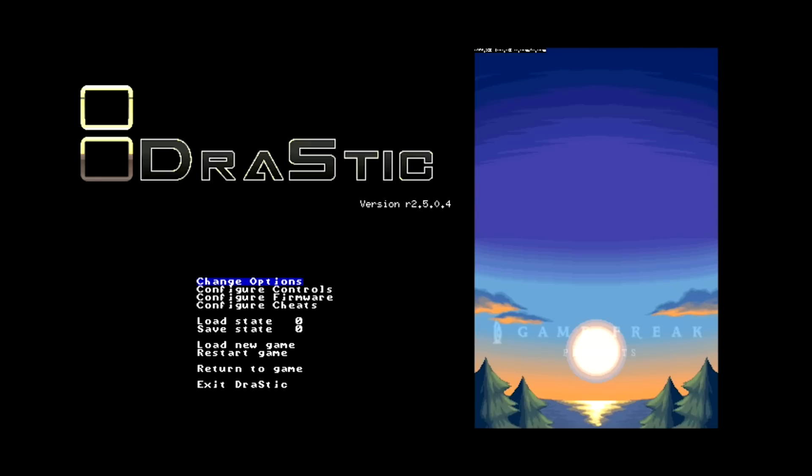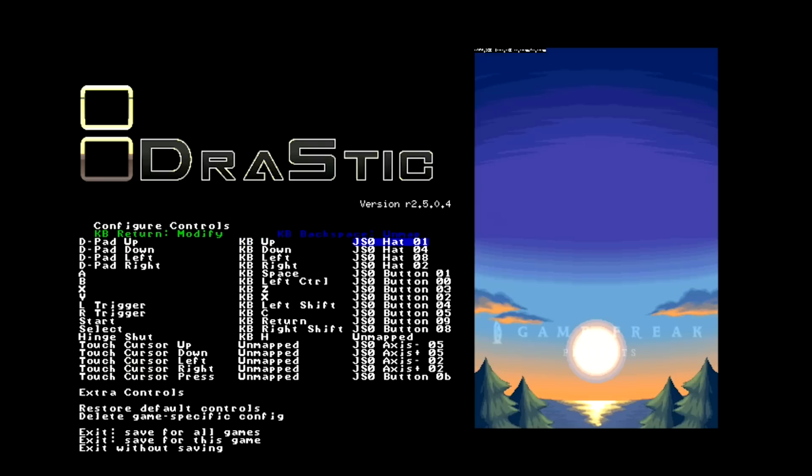The next thing is to reconfigure our controls. You're mapped with both keyboard buttons and joystick buttons. Go down to the start section and map it to your start button — it's currently mapped to something different. Same with the select button — a lot of games require both start and select. Next, for touch cursor up, down, left, right, and press buttons: out of the box it's configured to use the left analog stick. Since many games require both the cursor and the D-pad at the same time, I recommend mapping those over to your right analog stick. Press X and then press up on the analog stick. For pressing, just click your analog stick in.